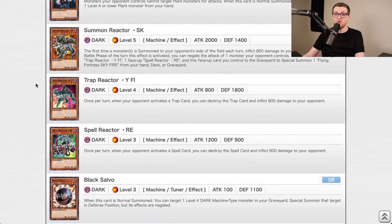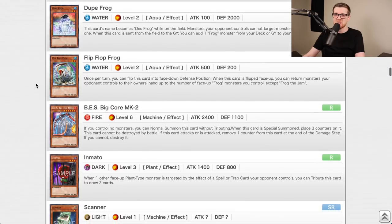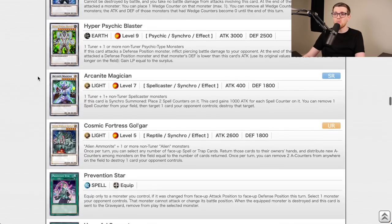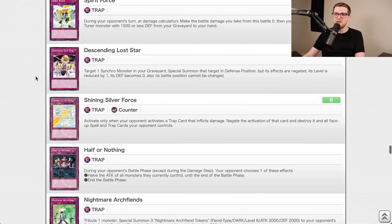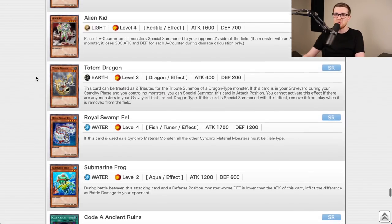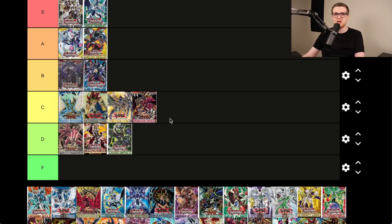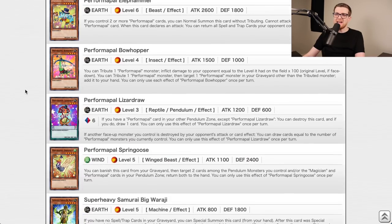Crimson Crisis, going back to 2009 — Debris Dragon, Trap Eater, Gale and Sirocco for Blackwing which was one of the best decks at the time, Dupe Frog, Dark Strike Fighter, Blackwing Armor Master, Arcanite Magician. Decent set but it kind of tapers off after that. I'd say this is a C-tier set.